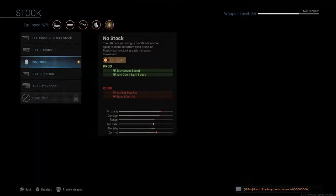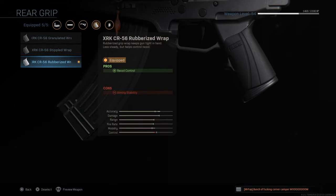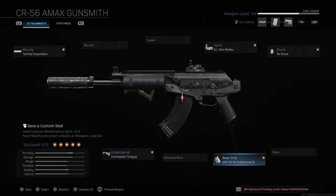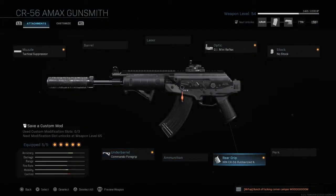We have the no stock for ADS and movement speed. Rubberized grip for that recoil control — the recoil is a little bit nuts on this gun, so anything we can do to control it is always nice. And the Commando foregrip for recoil control without slowing down our ADS, which is quite important. Because we're using the rubberized grip, if you're going to use something like the Merc or the Ranger foregrip, I would recommend putting the stippled grip tape on instead.